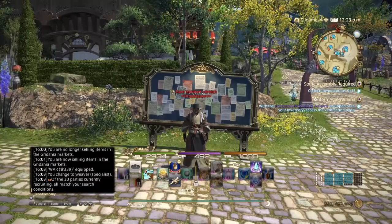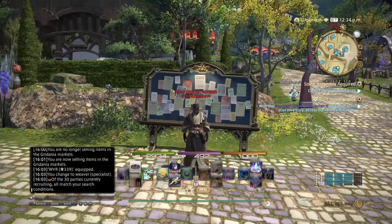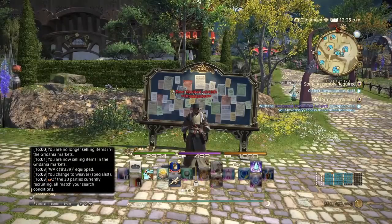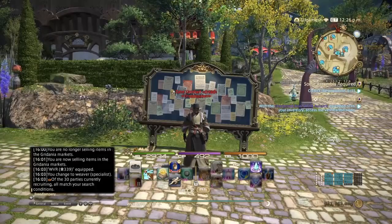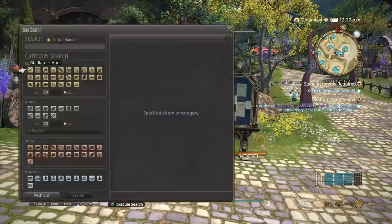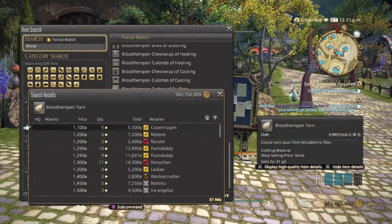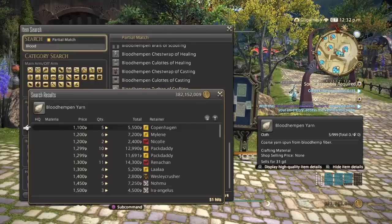There are a few things on this list, not too many, so this video will be a little short and quick. Let's get right into it. The first thing on the list is Blood Hempen Yarn — this is the first Weaver item you can be making in Stormblood.